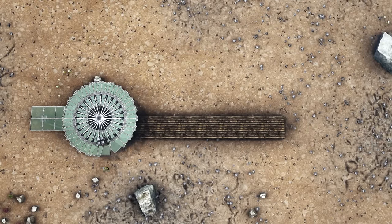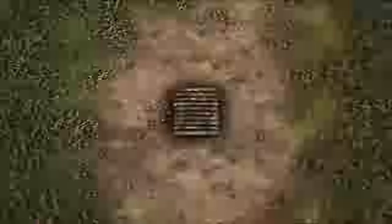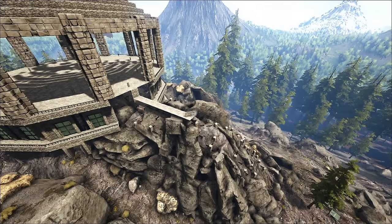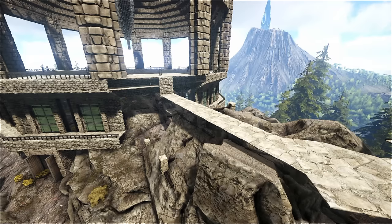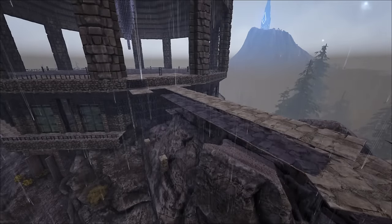Foundation support in ARK is radial and behaves like a current. I'm probably gonna say this a few times — this means that every foundation and pillar has an area of effect rather than a strict snapping pattern. As long as structures are snapped together, a single connection with the foundation support will be enough for us to build whatever we want within the supported area.